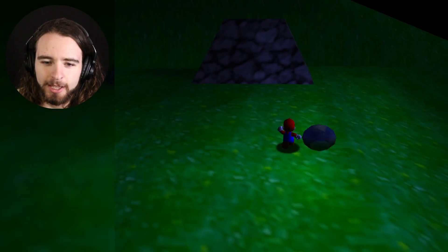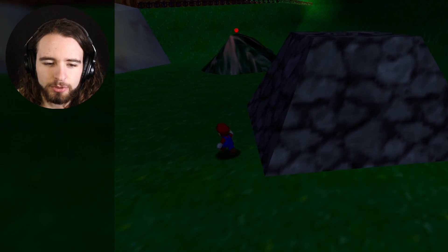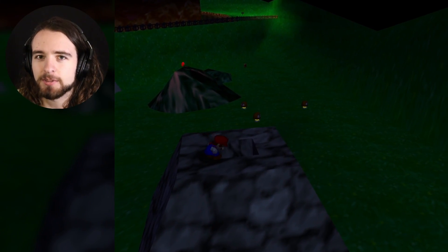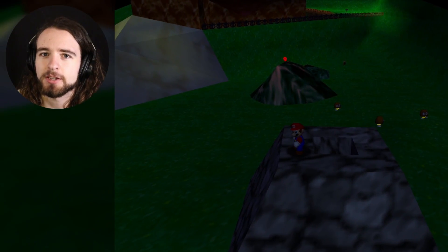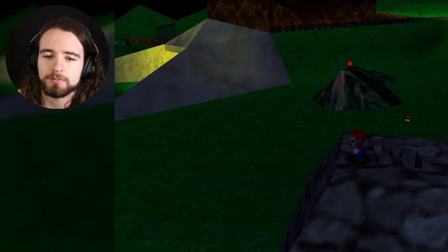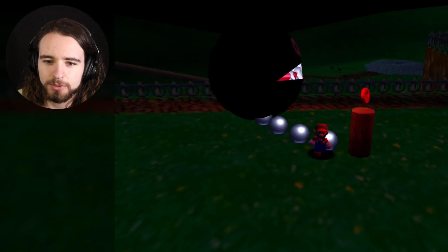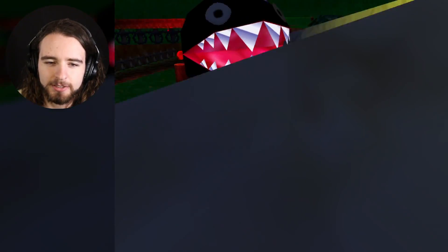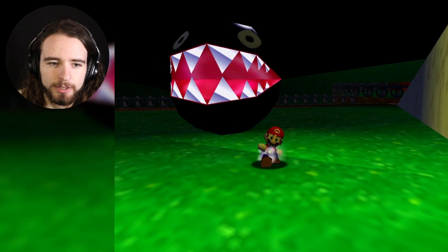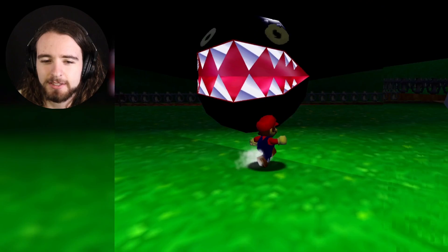If I walk over here, you can see this bubble is emanating blue light. Obviously, bubbles don't actually do that — I just threw a bunch of point lights on a bunch of random objects for the sake of demonstration. This is also a really cool scene. If you look at the chain chomp, specifically his eyes, you can see the red coin is making his eyes red. If you go over here, you can see the light of the star is making his eyes yellow.